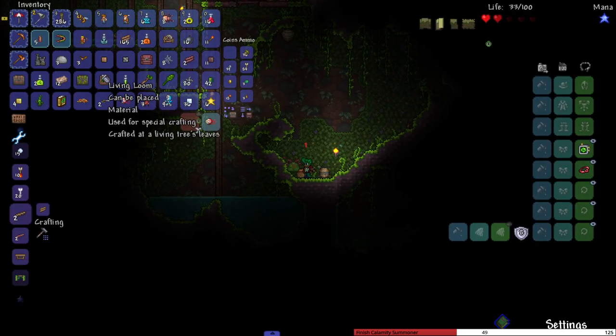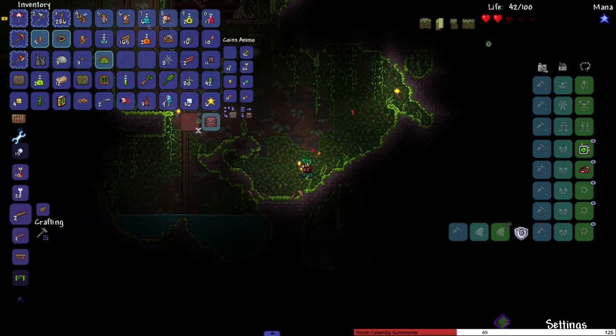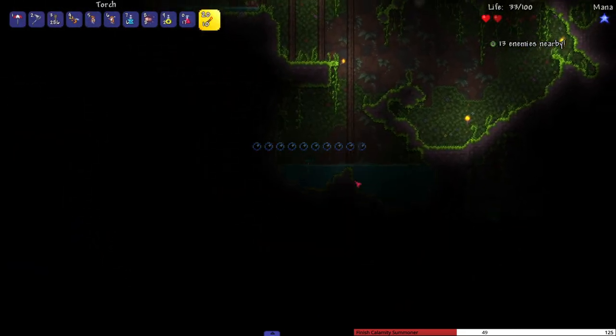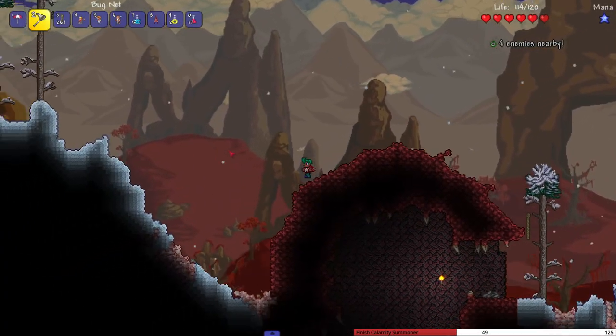How did I even get hit? I had such a nice pattern going. If you die, you gift a sub? Absolutely not - one of you sub if I die. And I'm just gonna die over and over. Back on the hunt - I need to find an actual cave.